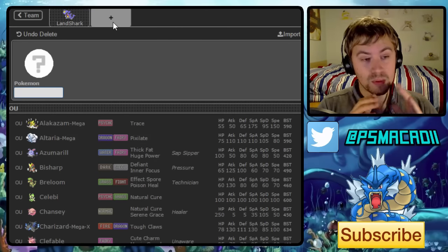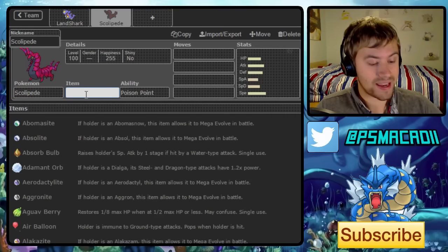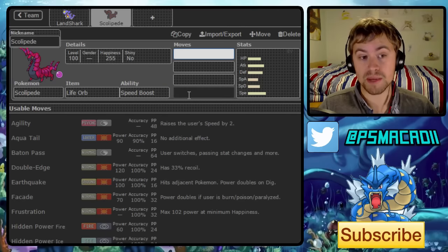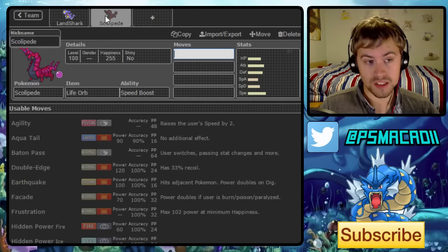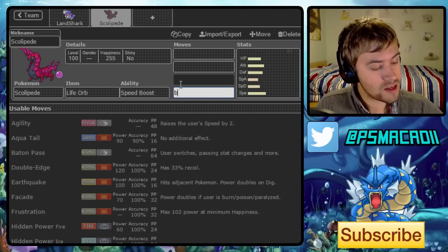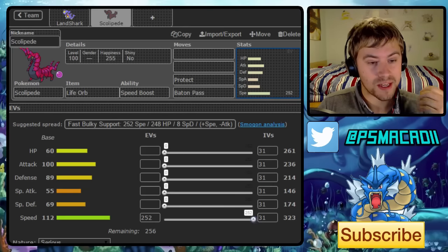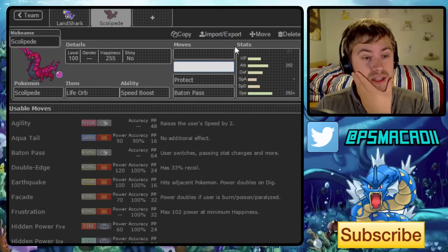One Pokemon that pairs really well with Mega Garchomp is Scolipede. I'm looking to go for an offensive Scolipede that has the ability to also Baton Pass speed boosts to Landshark, because fire moves directed at Scolipede let it Baton Pass out into Garchomp, who can eat the fire move and basically just sweep teams from there. We're going for Baton Pass and Protect, because Protect is practically mandatory — it lets us guarantee one speed boost up, and we outspeed a lot of Scarfers.